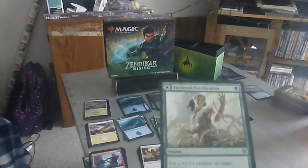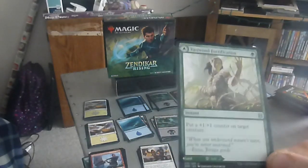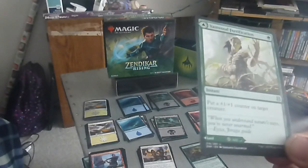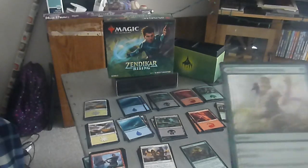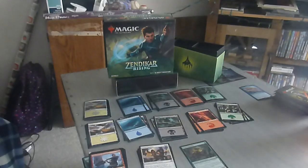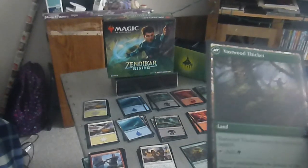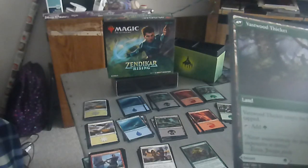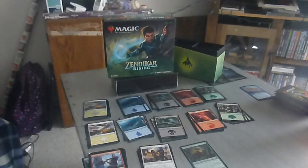We have Vast Wood Fortification — a one drop forest instant. Put a +1/+1 counter on target creature. Actually, it's a dual purpose — I didn't know it was a dual. Vashborn Thicket is a land: whenever it enters the battlefield tapped, add a forest. So there are probably cards that make them flip. So we have either a land or a +1/+1 counter.